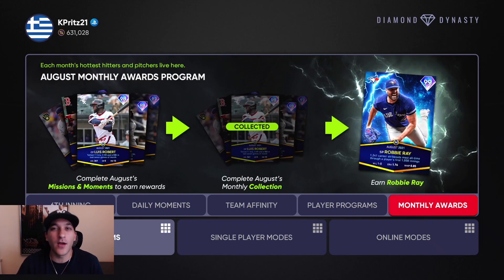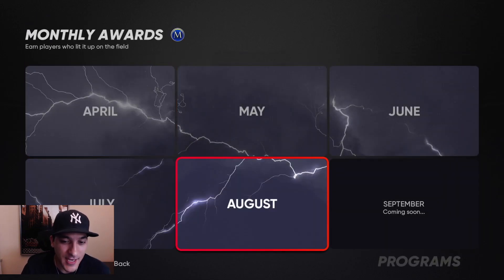What's up, bringing you that Show 21 content. Yesterday we got the new Play of the Month program for August — we finished that up and we'll go over it. We do have a lot of packs to open from this program and from the conquest board that also dropped, and then tomorrow is a big content day: Team Affinity Season 4, with most cards already revealed and only seven teams left unrevealed.